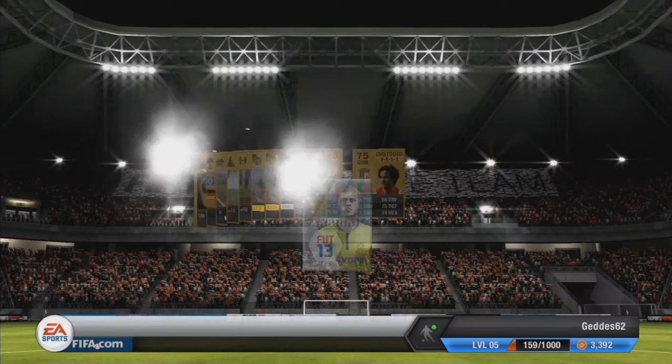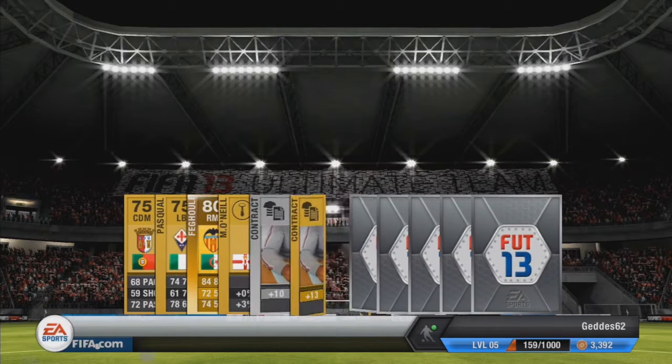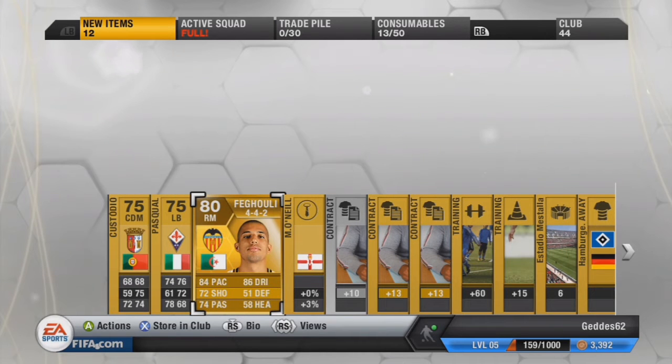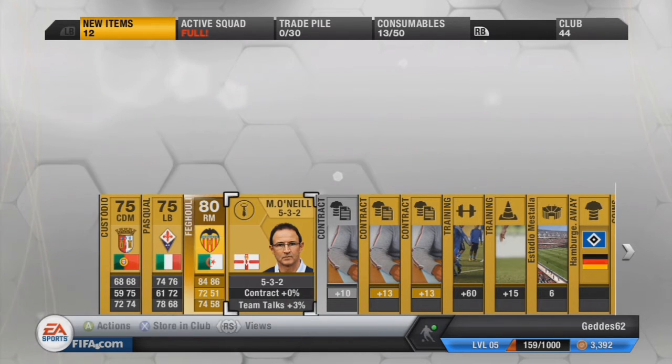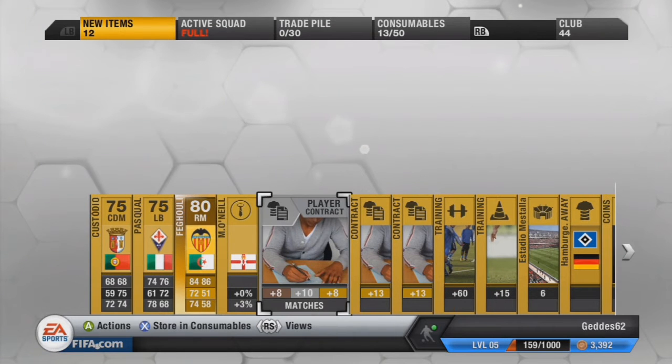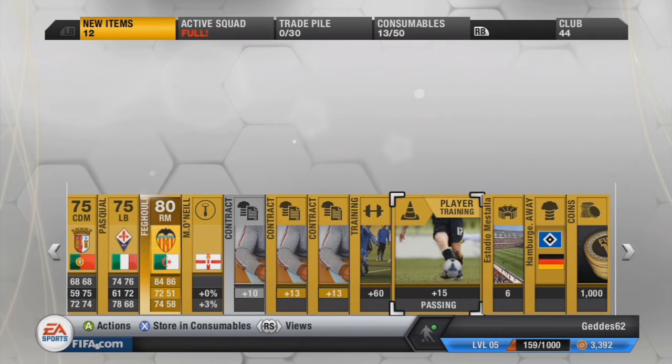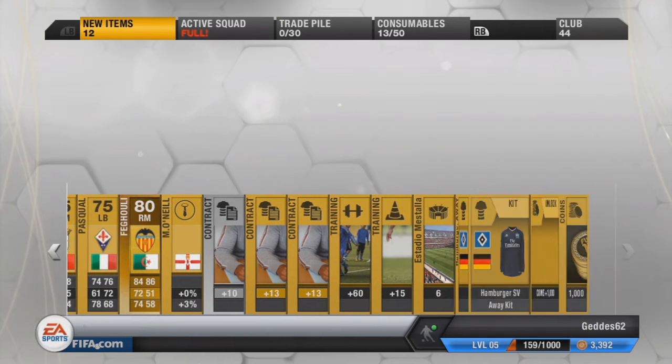I'm opening this pack and it says found one rare gold player. And to be honest with you, I know very little about soccer. I assume the rare guy is the 80 because he's shiny and stuff like that. So please comment below and tell me if he's good, tell me if this is a good pack that I just got.